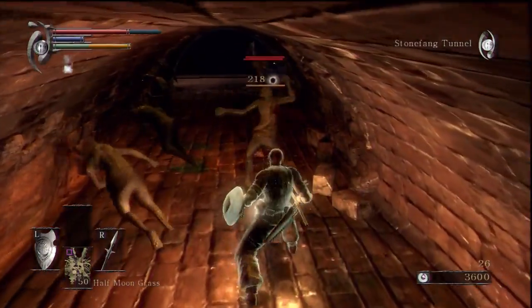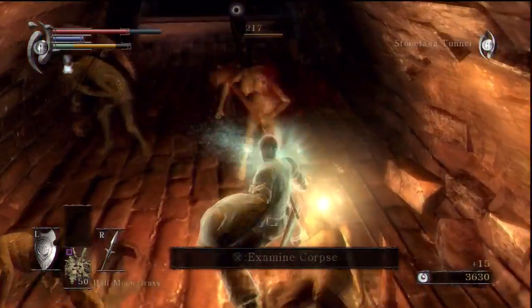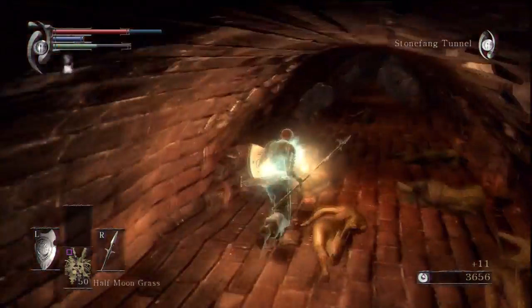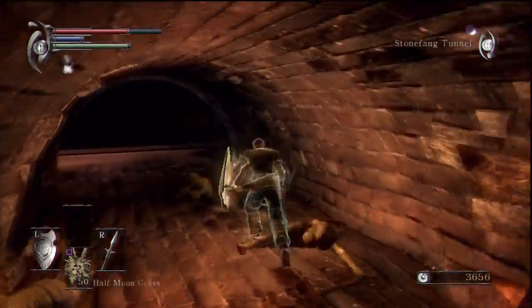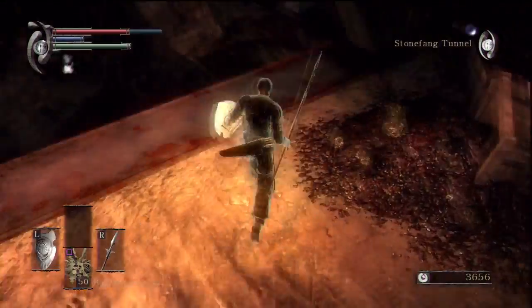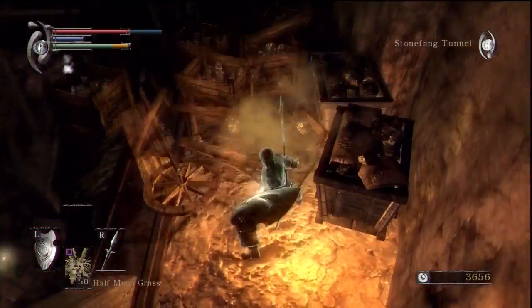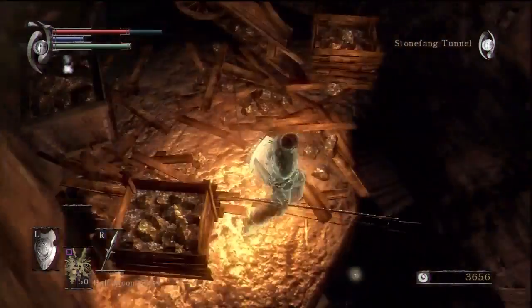There should be guys with sacks in here, but they've all been killed and the sack contents taken. A bit more sharp stone — don't need it. Anyway, the shortcut: you come through here, smash these boxes, and you start heading down all these platforms.